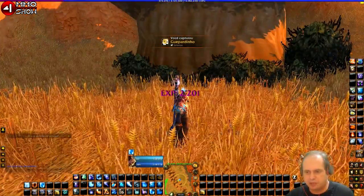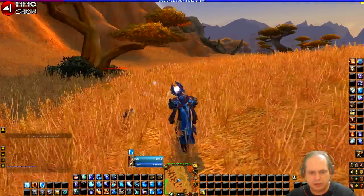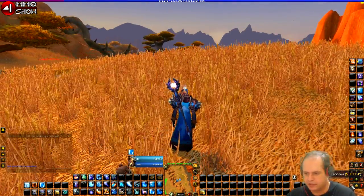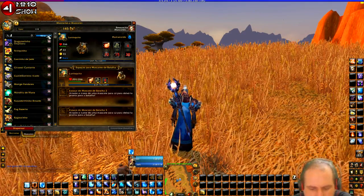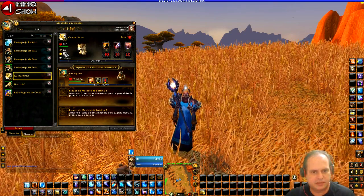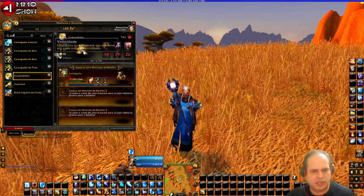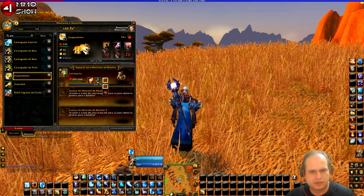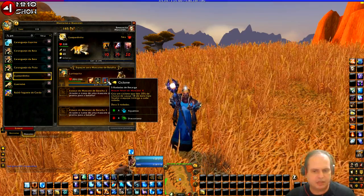I captured it! There was even a difficulty bonus since the Cheetah was one level above me. I captured the Cheetah Cub — it's now in my cage. Let me check it out — there it is, the little Cheetah. It comes in at the level you captured it, which is level 4. Very cool — it already has the third ability unlocked because the third ability becomes available at level 4.